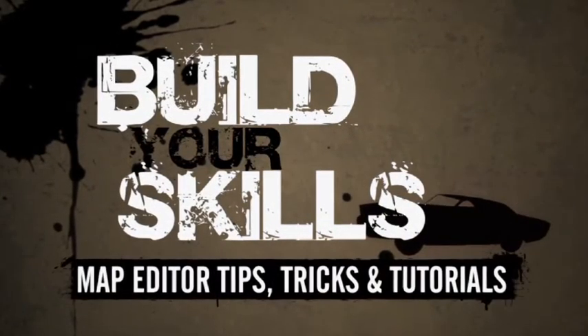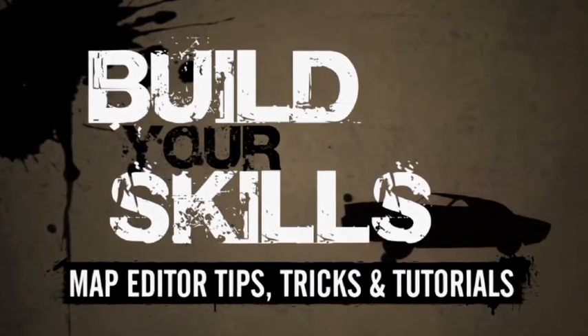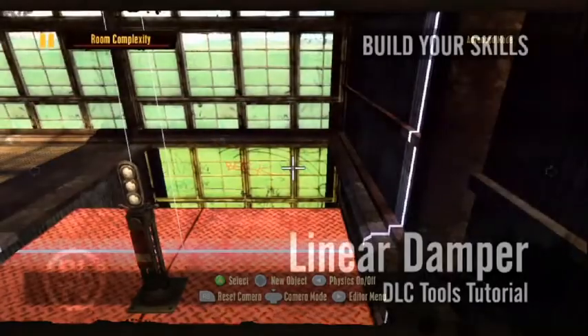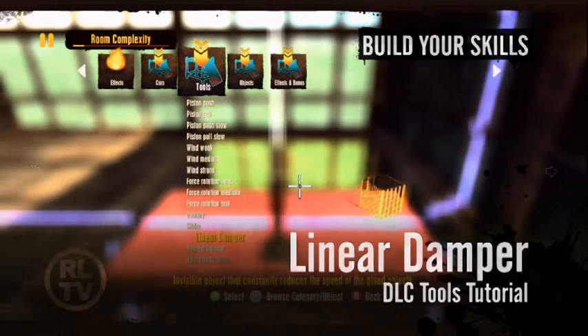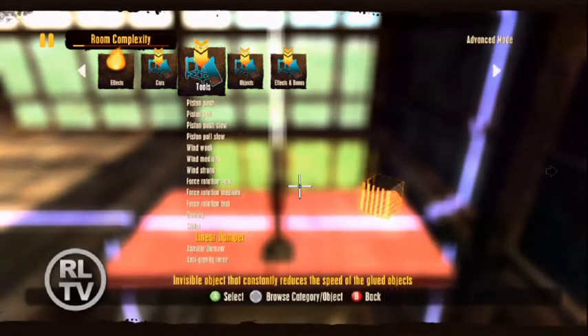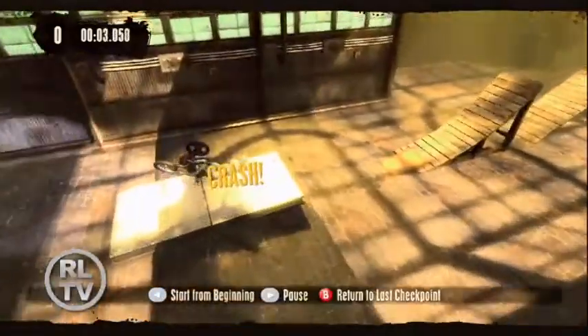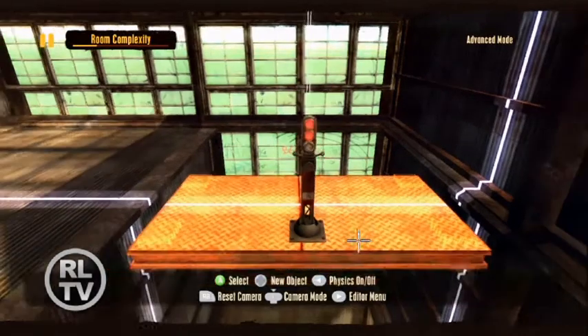Here we go again, mappers, with another lesson from the Big Pack DLC. This time, we'll polish your skills using the linear and angular dampers. First up, let's look at the linear damper. This tool is used to reduce the speed of moving objects. The more dampers you use, the slower the object will move, and it usually takes a few before you see serious results. Let's say you want the player to ride a falling platform, but the thing just moves too fast. Try gluing a linear damper to each corner, and watch that platform glide to the ground.